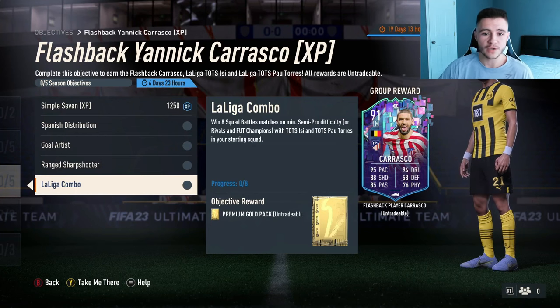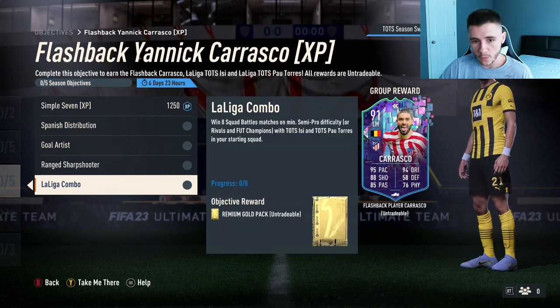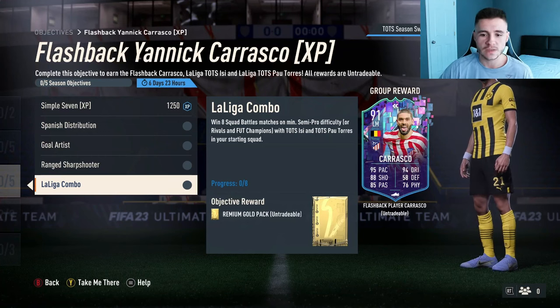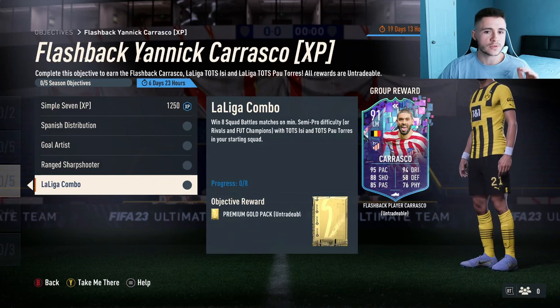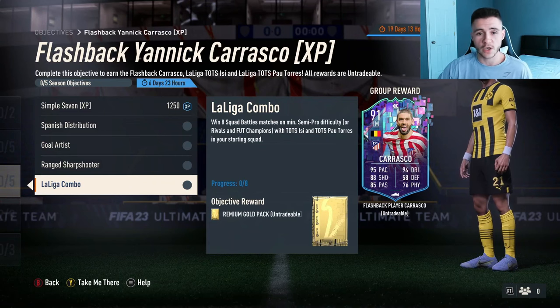You can then go ahead and complete the La Liga Combo objective. For La Liga Combo, you have to win eight squad battles matches on minimum semi-pro difficulty, or division rivals, or FUT Champions, with Team of the Season ISSI and Team of the Season Paulo Torres in your starting 11. This one is very simple — it is a bit time consuming, but all you need to do is throw in both cards and win eight squad battles games.